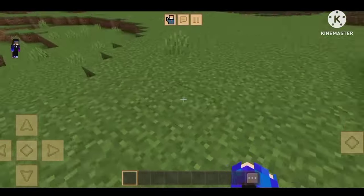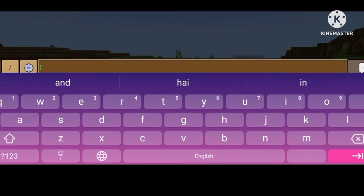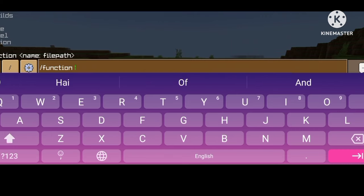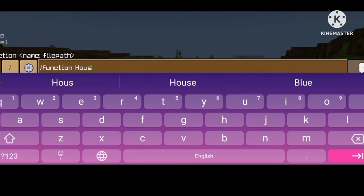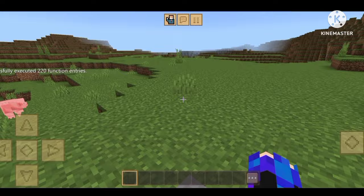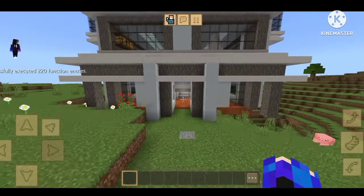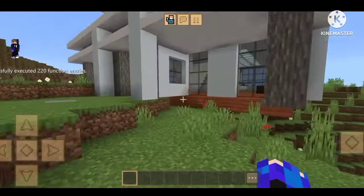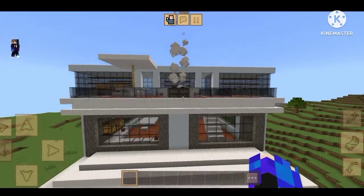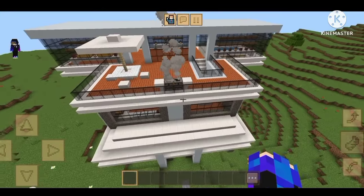So guys, you can add slash function and you can leave the capital, then it will work. So you can get a command and we are going to have a house — this is a small house and this is a big house. So let's go!